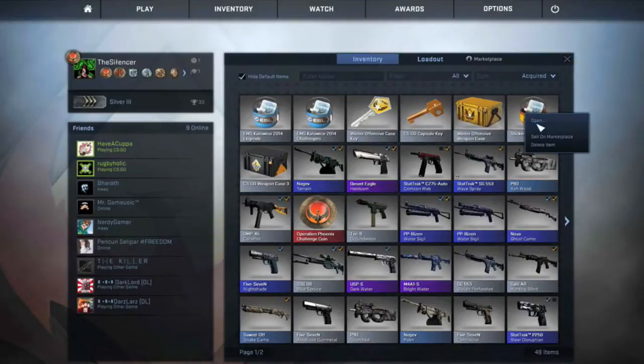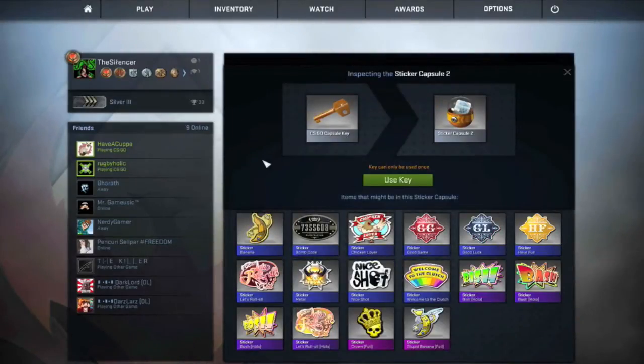And now I'm going to open the Offensive weapon case and the sticker capsule too. Let's open the sticker first, let's see what it has. Banana, Bongkot, Chicken Lover, Good Game, Good Luck, Have Fun, Let's Roll, Metal, Nice Shot, Okutori Clutch, Bish, Bash, Bosh. Let's roll all. Crown. And stupid banana.